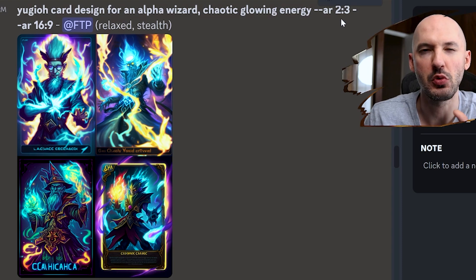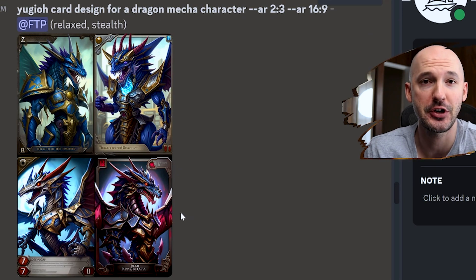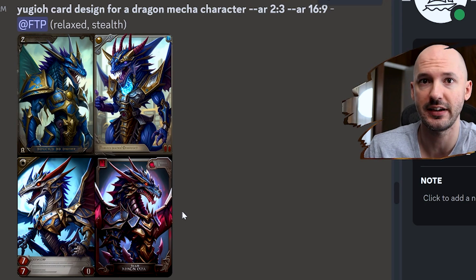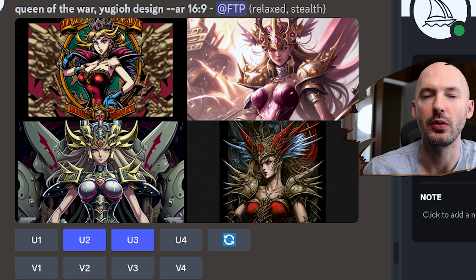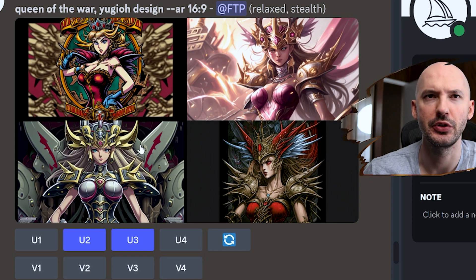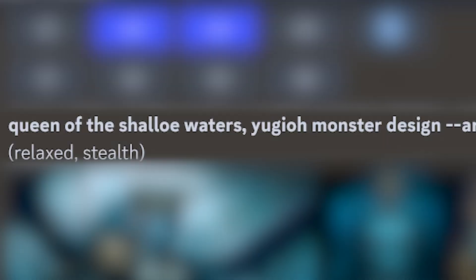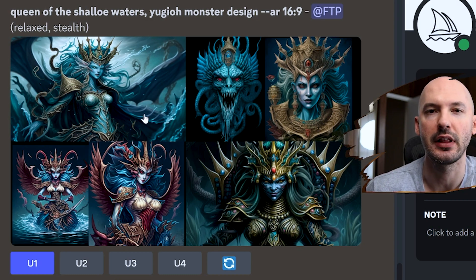Because when you include a 2:3 or a more vertical aspect ratio, you're going to get things that literally look like cards. Here's the dragon mecha — those are just cards. Pretty good if you want to make a card game, but not exactly if you just want character design. Two more tweaks: you can use just 'design' — those words work pretty well. And if you're feeling extra spicy, you can use the phrase 'monster design.' Not everything in Yu-Gi-Oh! is a monster, but there are a lot, so this will stay with the art style but add a much more supernatural element.